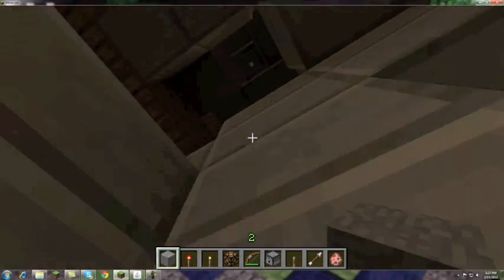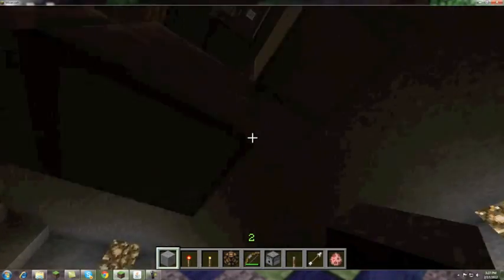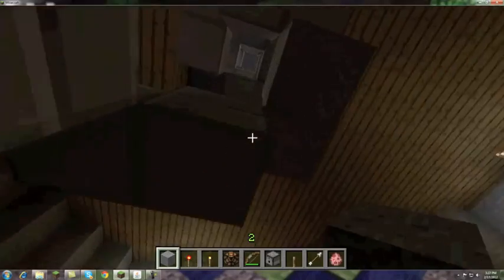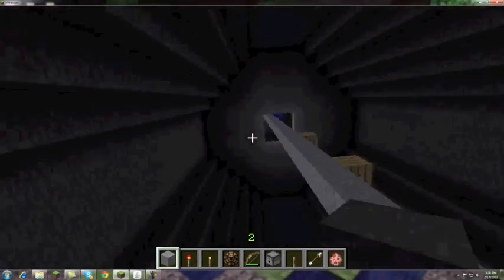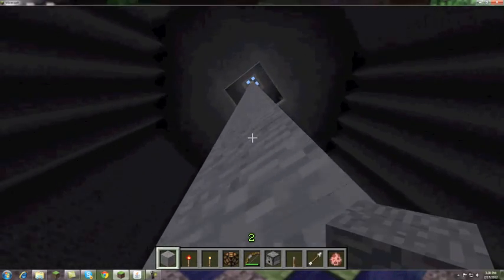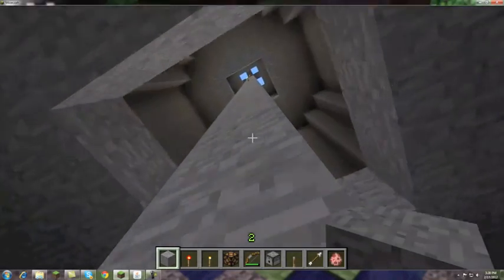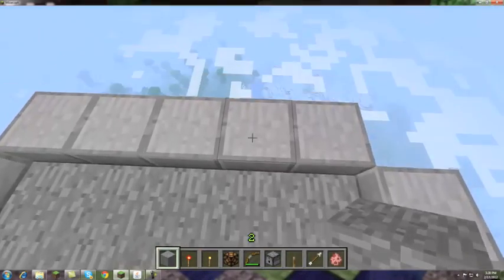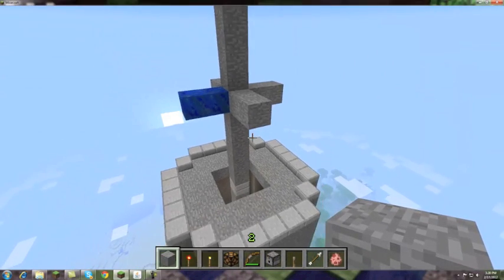We have a ton of work to do here. We've only got a couple floors here that are actual floors, as you can see, and it stops right around here. We still have a ton more work to do. And then from up here, we've got all of these floors. We have to add all the floors in, then add all the windows, all the doors, hallways, ladders, and everything. And then you finally get to the top, and we haven't even finished the top of this.